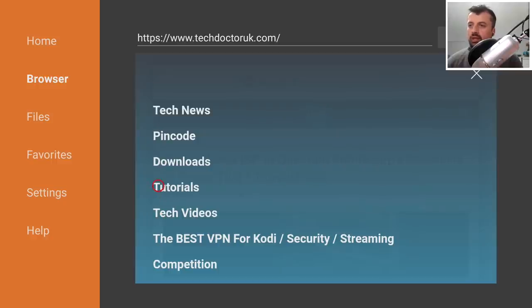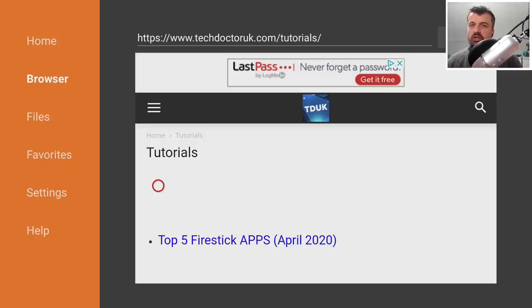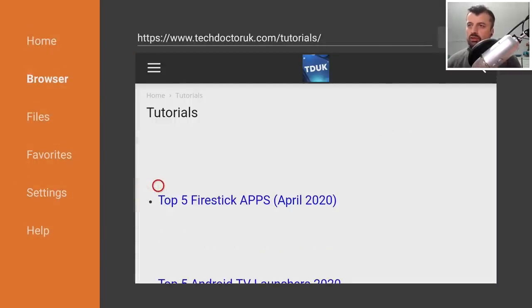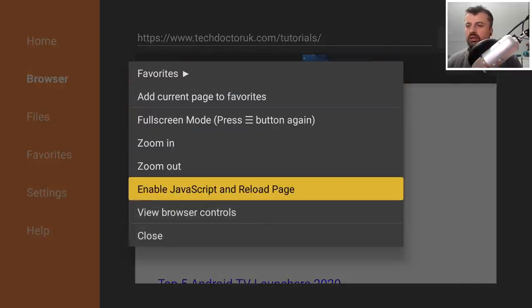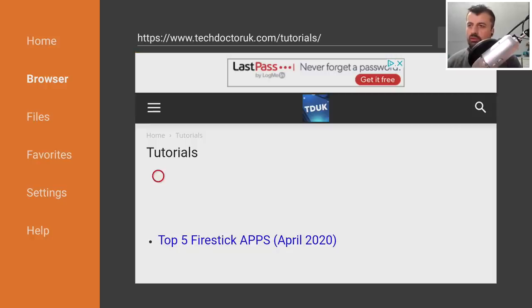Click the hamburger menu and select Tutorials. A quick tip: if you don't see the latest tutorial in the list because of website caching, press the context key - the one with three lines - and select the option to disable JavaScript and reload the page. You don't actually want to disable JavaScript, but this forces a page reload. Press the context key again and leave JavaScript enabled to reload the page fresh.